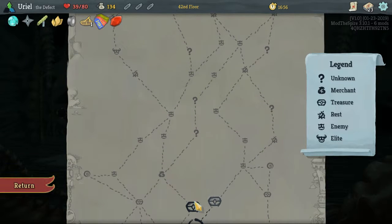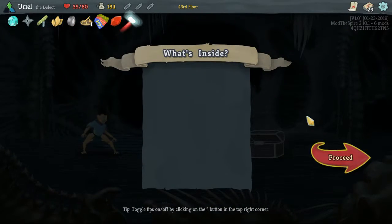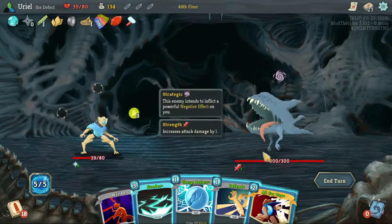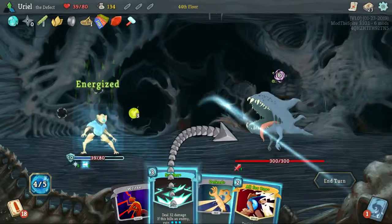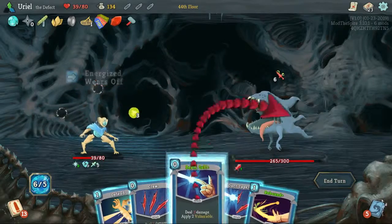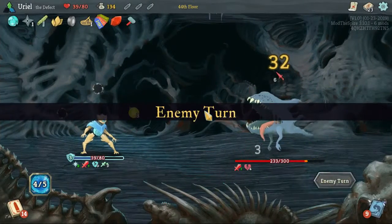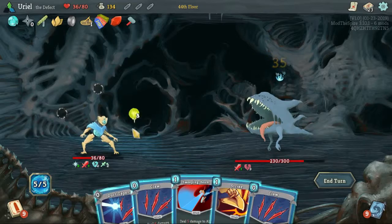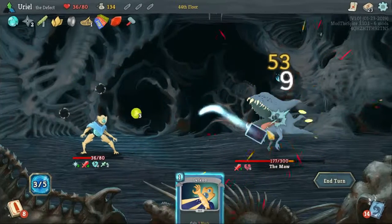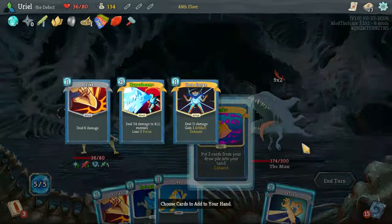That was perhaps a bit questionable. First turn drawing a card upgrades it — oh, that's pretty nice. This is not a great turn — at least these guys got upgraded, that's something. We get to get ourselves some extra energy. Might as well get this guy back. We blocked half the damage coming at us, at least. So much you can do. He's not attacking us this turn, so that's good. We have way more energy than we can use right now.